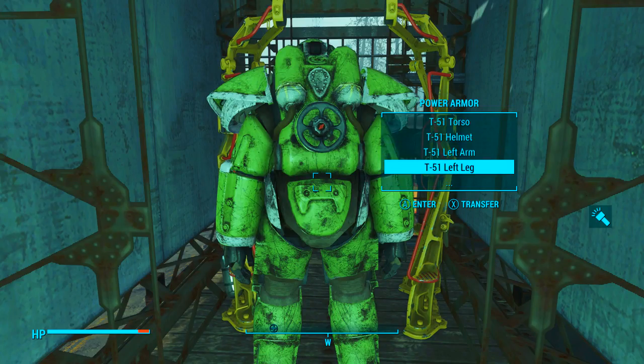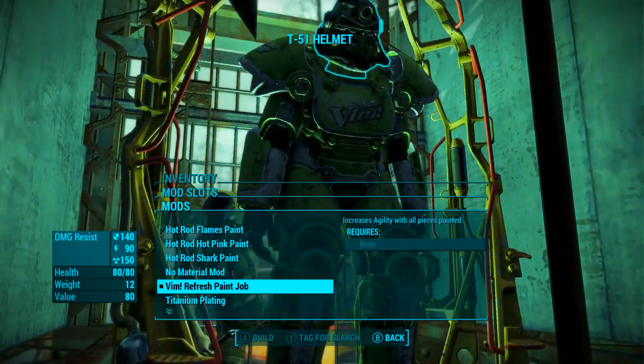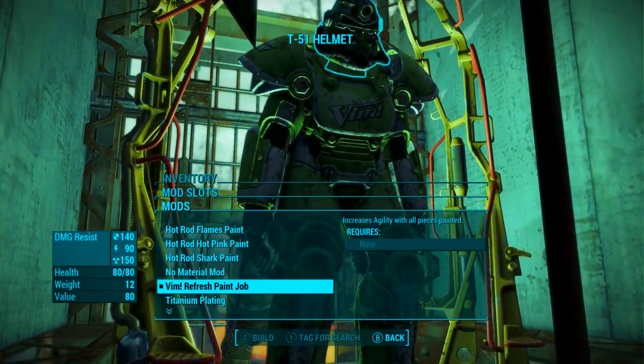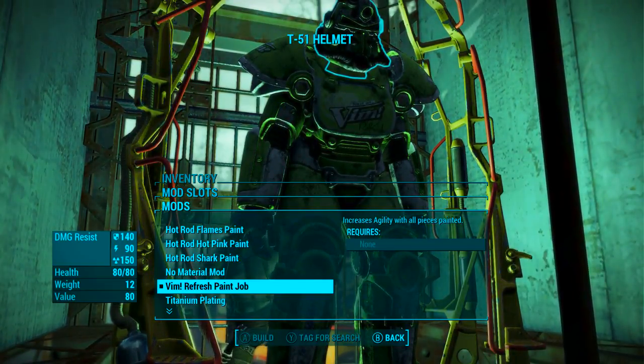When we walk up to it we can see that the entire set is T-51 power armor, and at the power armor station we can see that it increases agility with all pieces painted. So it's really not anything too special — more of a collectible piece.